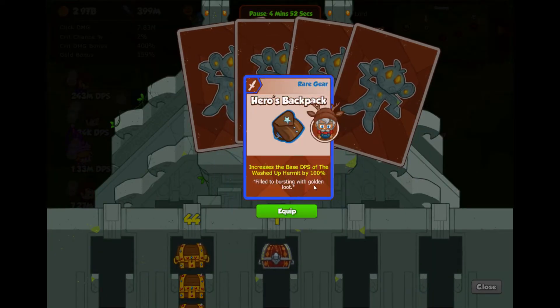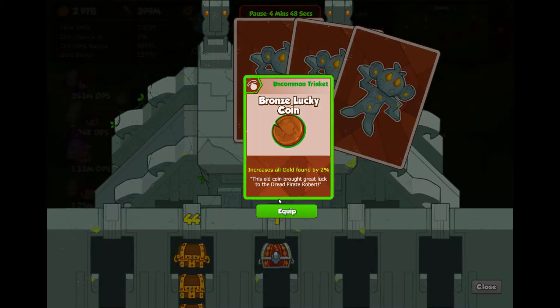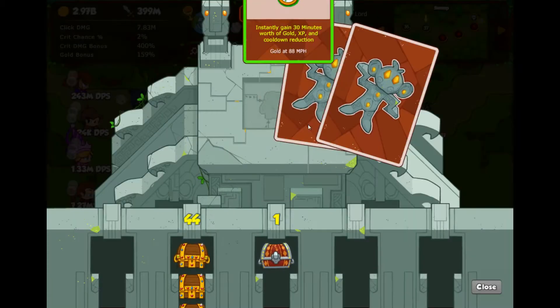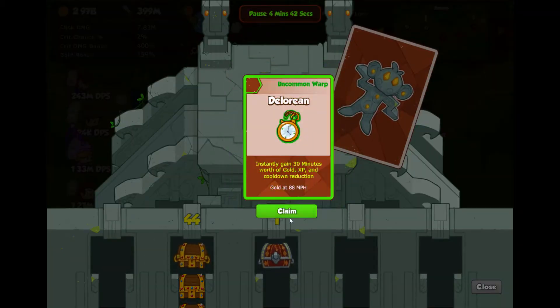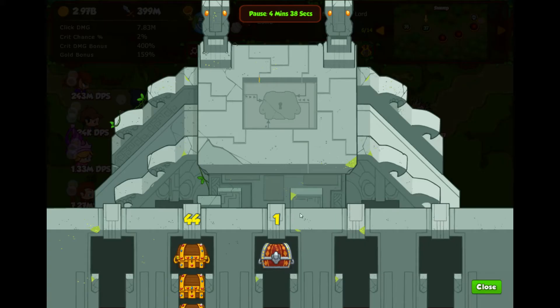Hero's Backpack — 100% DPS of the Hermit. We just retired the Hermit, but it's an item. 2% for all gold found. DeLorean. And a Time Turner — 4 hours. That's pretty good.